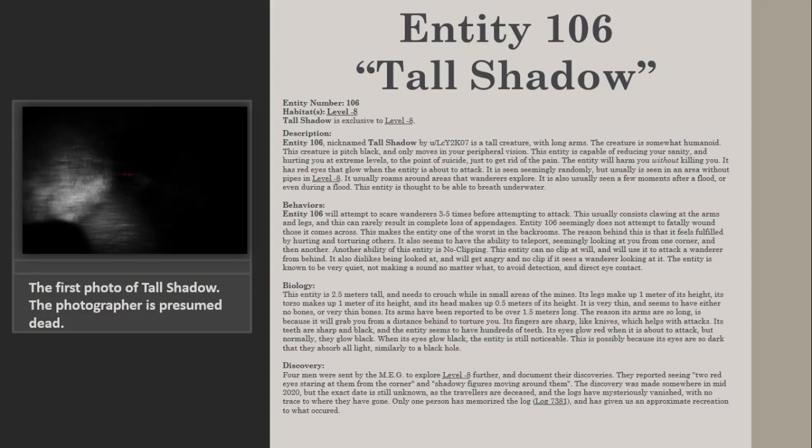It is seen seemingly randomly, but usually in an area without pipes in level minus 8. It usually roams around areas that wanderers explore. It is also usually seen a few moments after a flood, or even during a flood. This entity is thought to be able to breathe underwater.